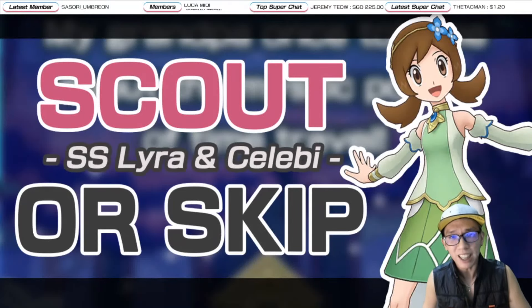100% flinch, guys. I repeat, 100% flinch. But that aside, how does Cygnus with Lyra and Celebi distinguish themselves from the competition? And with three master fairs coming, are they worth your gems or not? In this video, we are going to discuss just that.